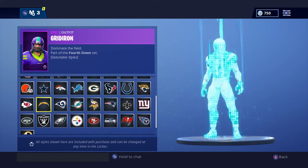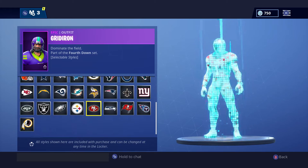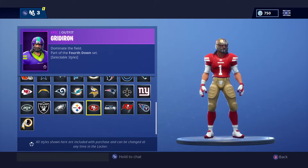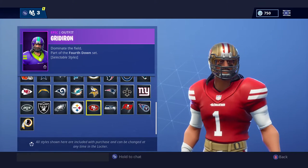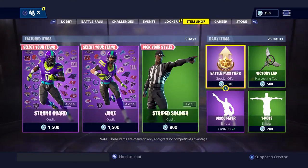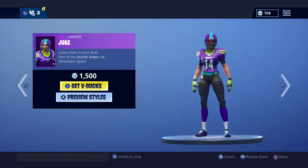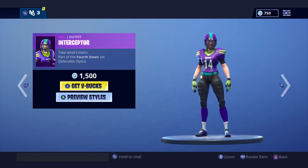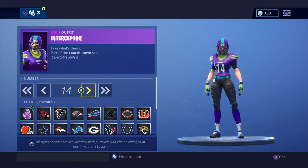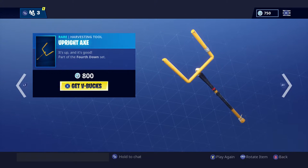And look how many teams there are — this is crazy. If I were to get this I'd go with the 49ers since I'm a 49ers fan. Then for the girls' football skins there's the Juke, Blitz, Rush, and Interceptor, also with all numbers and teams.